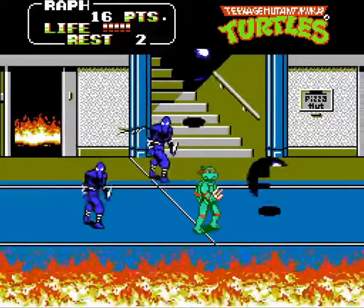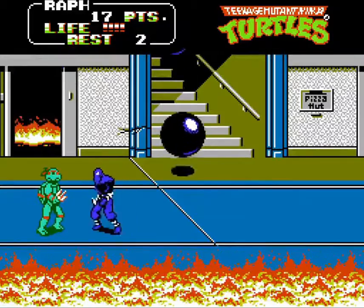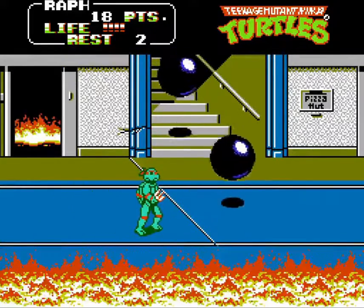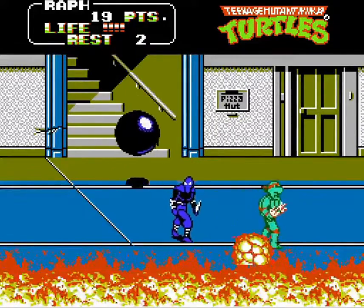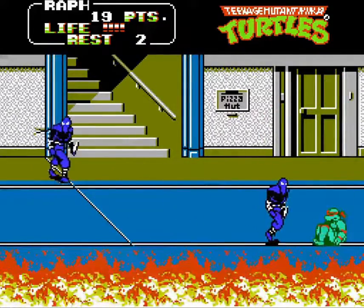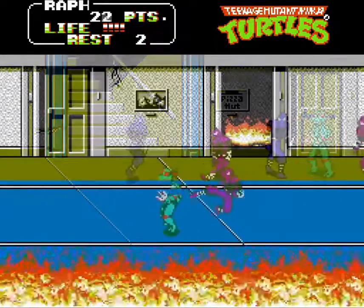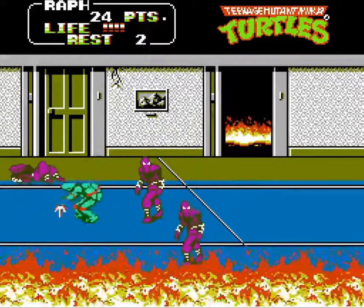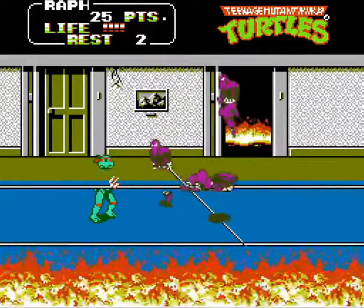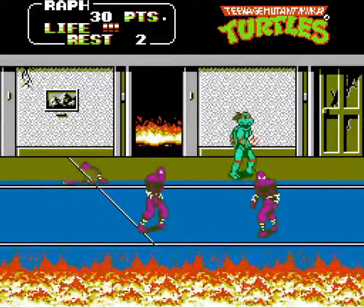Shredder gets an A for originality in this stage — he's recruited bowling champions and disgruntled culinary students to ambush the turtles. The blue foot soldiers love throwing knives at a distance. Try knocking them out of the air with a jump kick by pressing A to jump and then B midair. Foot soldiers always take two hits to defeat, but there's a brief window where they can counterattack, so you'll need to adopt a stick-and-move tactic.